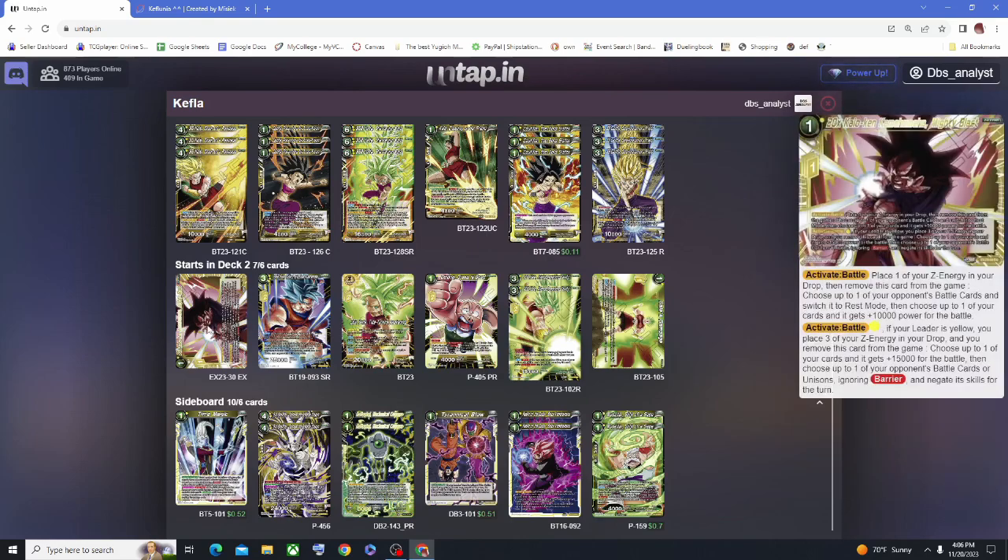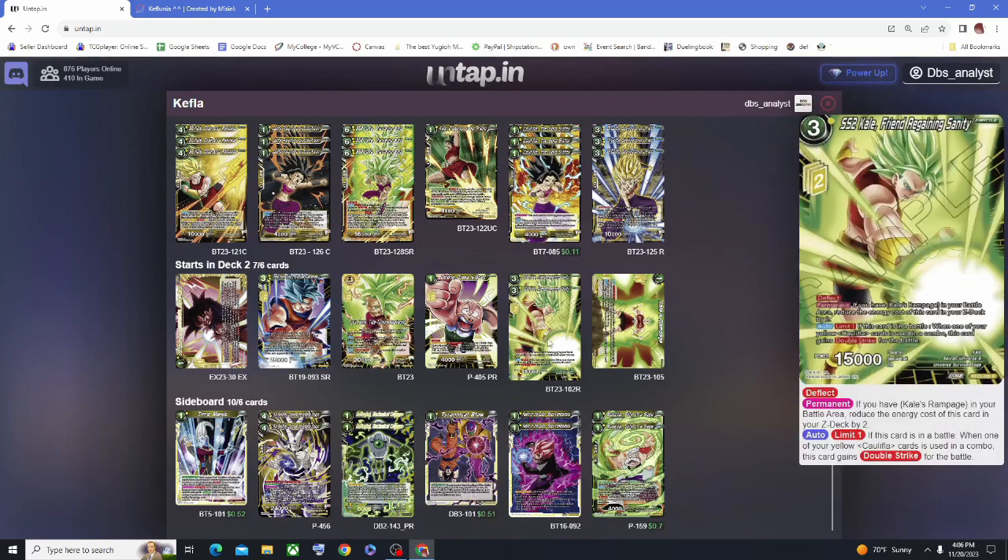I play 1 Mighty Blast — you have to play Mighty Blast in today's format. Being able to combo an extra 10k on your opponent's turn or your own turn, and having it on board to block, is a must. The Z battle card I play is SS2 Kale, which can come out from the Z energy for only 1 energy — assuming you have Kale's Rampage. She generates double strike if you have a Kefla in the combo area, so for 1 energy you can attack for 15k, and when you combo Kefla she's a 20k double striker.